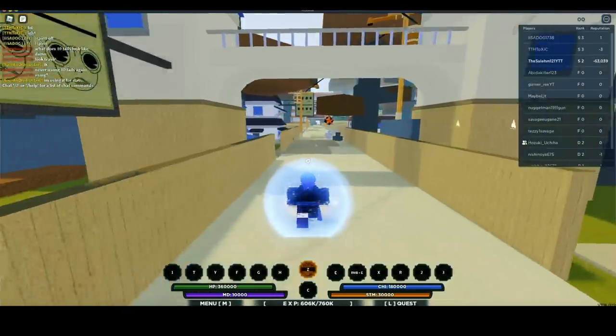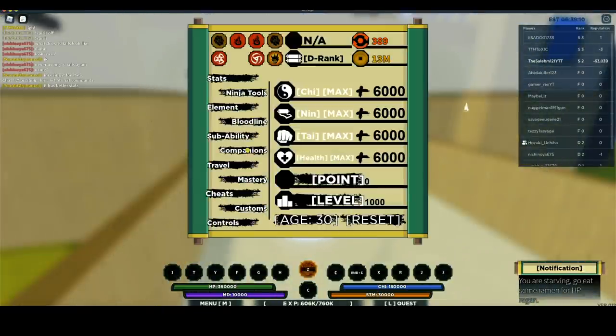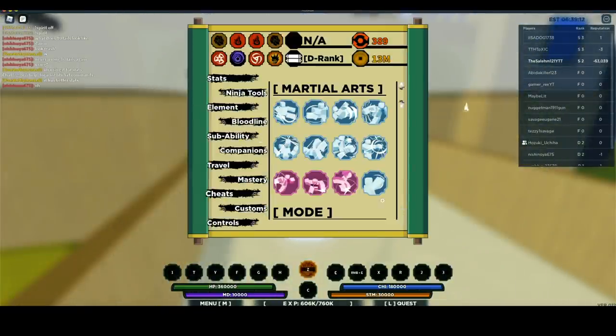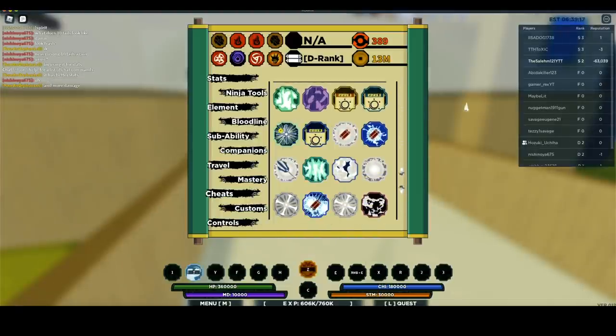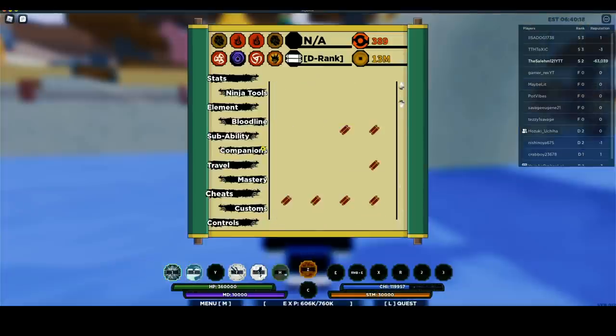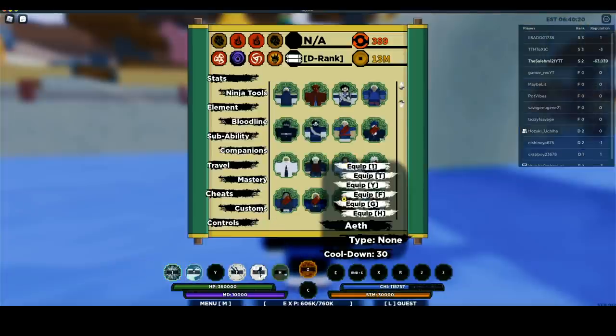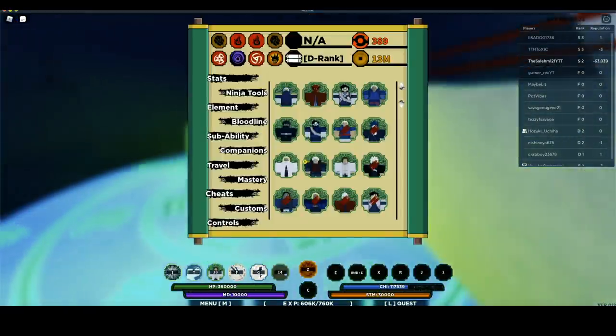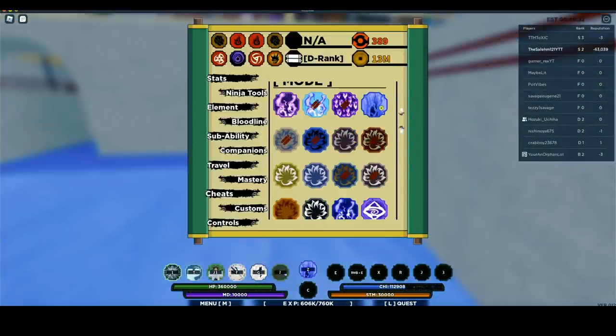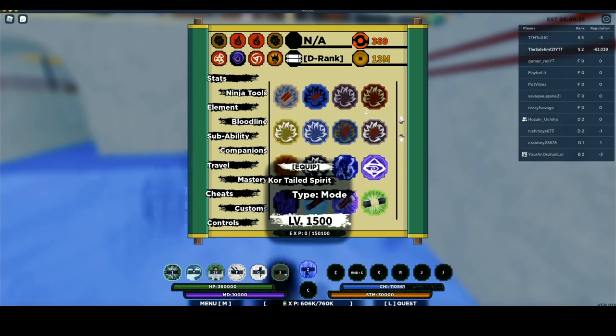Now you guys know how to customize your tail beast. I'm just gonna activate my tail beast, but before I do that let me fix my moveset — I should have done that a long time ago. Let me put this here, scroll down, put this here. Which one is Anbu? I'm guessing this one is Anbu — yep, that's Anbu, perfect.